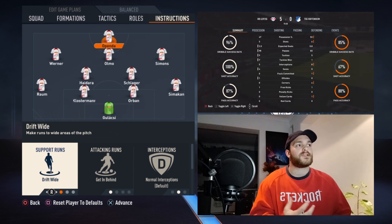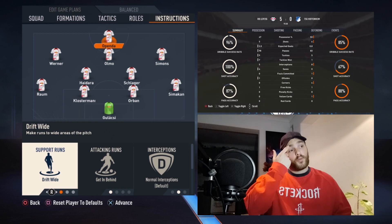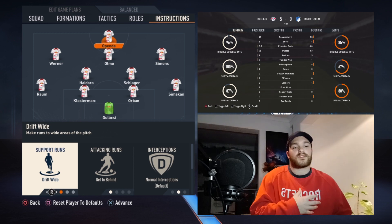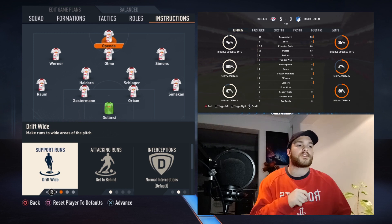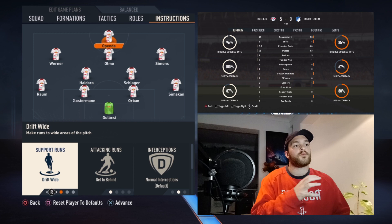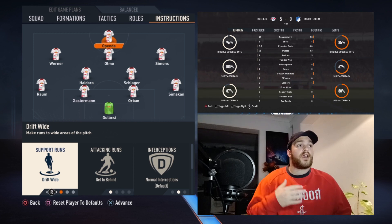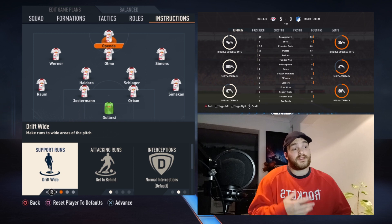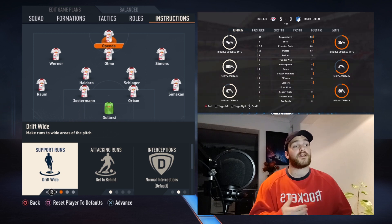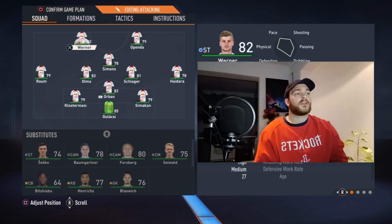Openda drifting wide creates space for Olmo, Simmons, or Werner to drift into the central areas he vacates, drawing center backs out of position. That's literally why Simmons was able to score a hat trick — because of Openda's movement up front. When Sylver played last season he was an out-and-out number nine and target man, but with Openda I've gone slightly rogue because this is more or less how he played at Lens — running channels, drawing center backs out, being a nuisance in behind. With Werner's and Openda's pace, the opposition defense will be kept on their toes.